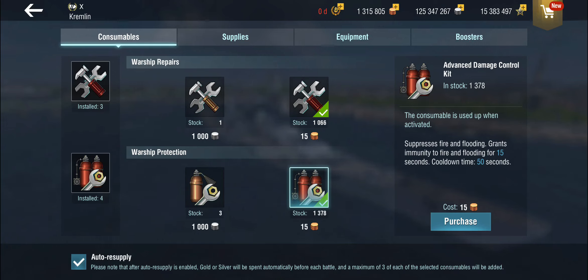These things cost 15 gold each, and there's a handy auto-resupply tick, so you don't even have to remember — your gold gets automatically deducted after every battle until the stock is empty.